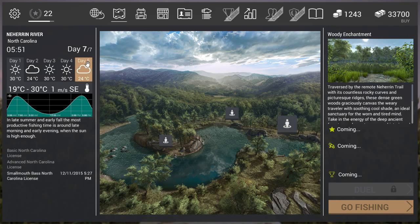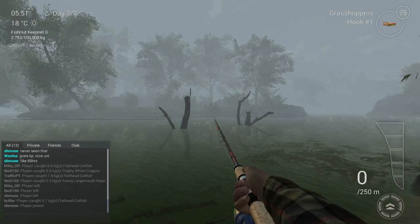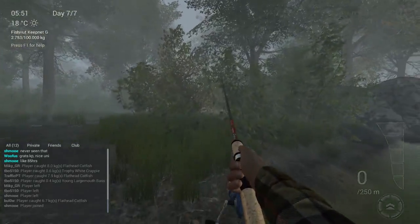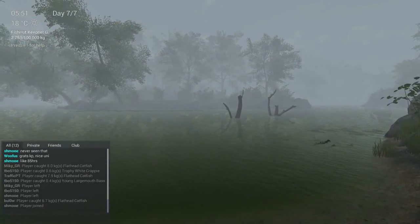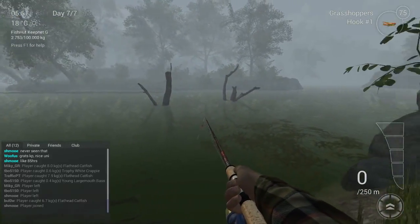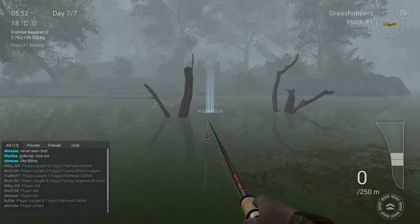First of all, as always, you need to go to the Woody Enchantment — that's the place to be. Here you will find the unique white crappie and the unique black crappie. The first moment you come into this area, you will see two trees in the water on the right. That's the sweet spot for the unique black crappie. Come and stand a little bit in front of this one and you need to throw.